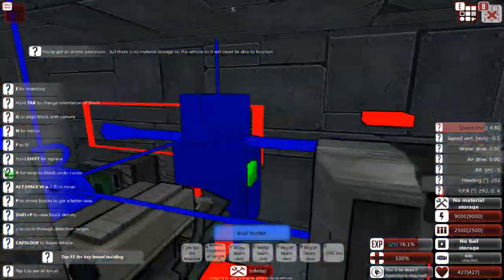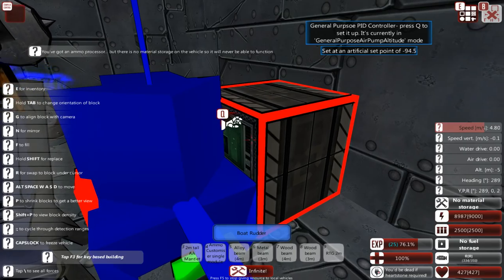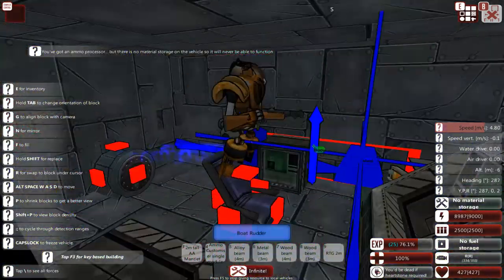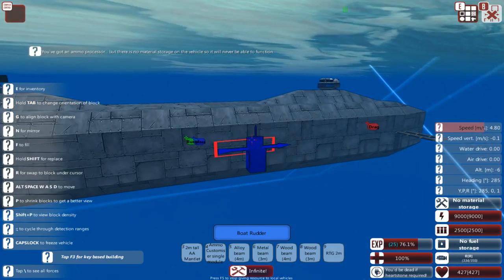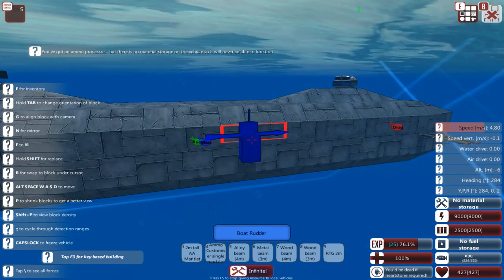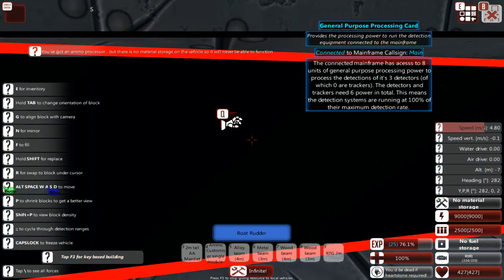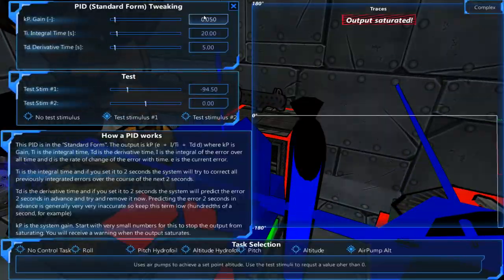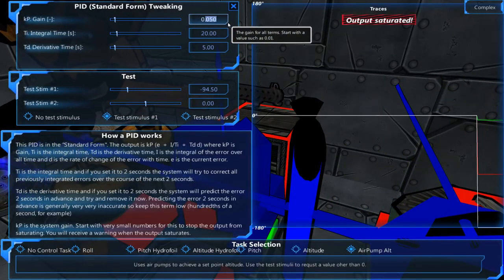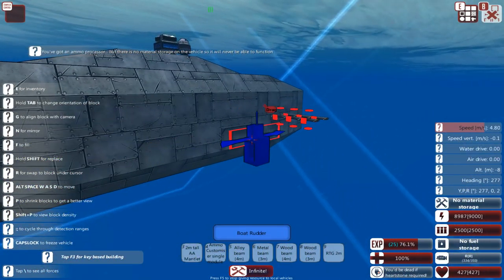Let's see what the required altitude is. Required depth is minus 94, and the submarine is starting to go down, albeit very, very slowly. Minus 7 — let's make the gain for this thing a bit higher so it's going to go down a bit faster. Let's go with 0.1. Minus 8.